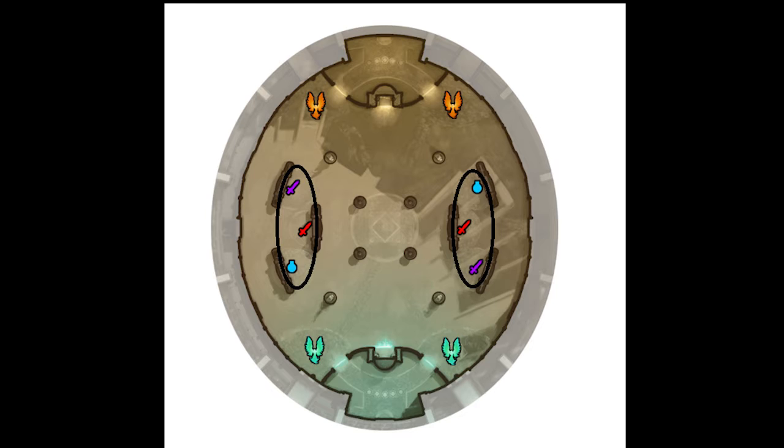In order to understand Smite Arena, you must first understand the contents of the map. There are six very important things displayed on the map that will help you understand and win Arena games. The first thing you want to understand is the fountain. The fountain is your team's home base — this is where you'll spawn in, buy items, and regen your health and mana.